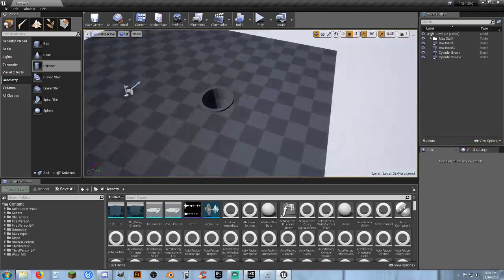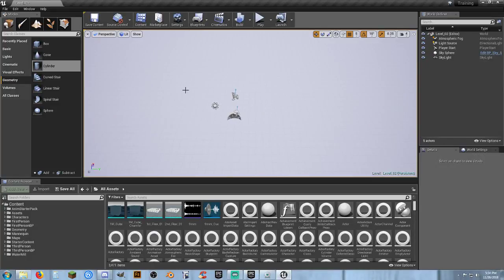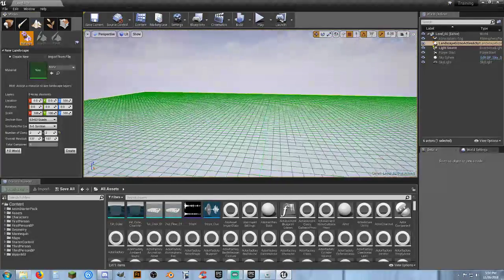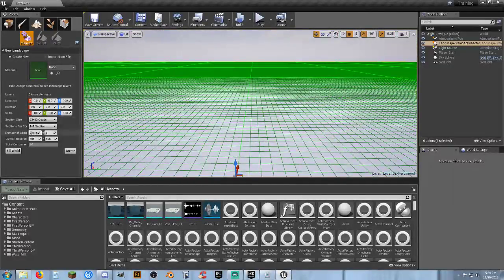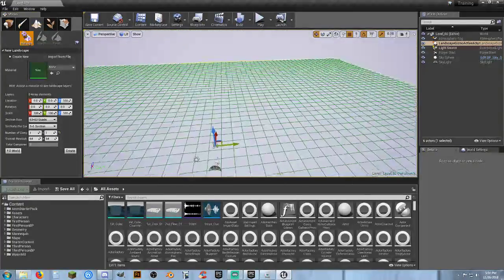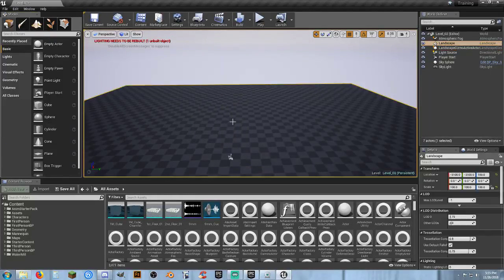That's one way to create terrain using terrain brushes. The next major method is the Landscape tool. Come over here to Landscape and click on it — you'll see some sizing options. By default it's 8 by 8 on a new project, which is a pretty decent size world. To change size, look at the number of components. I'll change it to 1 by 1 so you can see what a single component looks like, then create it.